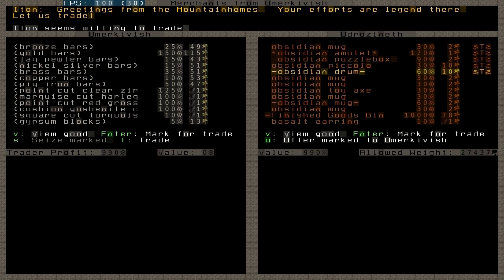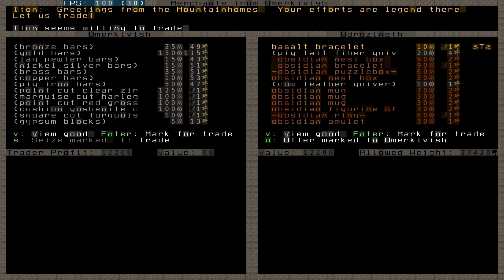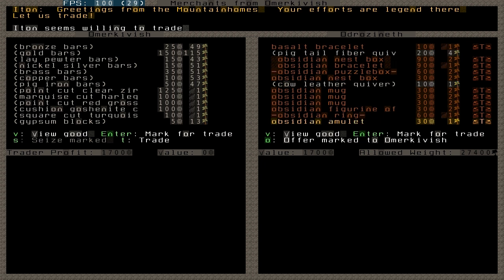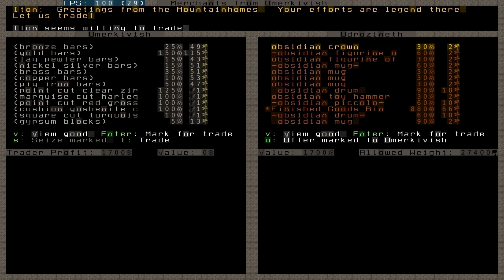This requires quite a bit of clicking if you are making a lot of items — it's much easier to just choose the bin. Here we can see that one bin of these obsidian crafts is easily worth quite a bit. I won't trade any of these quivers. The brown-colored items are something I have created, while the grey ones are something I found on my map — either dropped by enemies or brought in by immigrants.